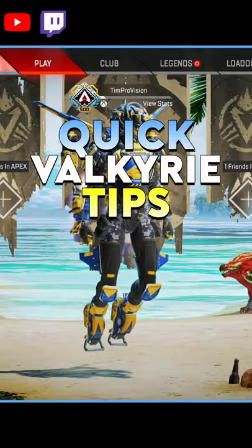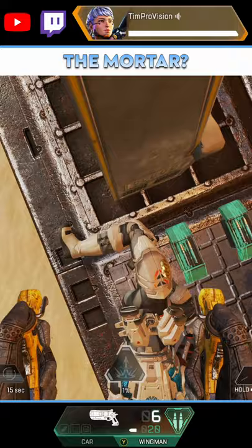Here we go, here's some Valkyrie tips. Did you know you can shoot your missiles while you are behind cover? If you use the ability while looking down or up, they will get a slightly higher launch.